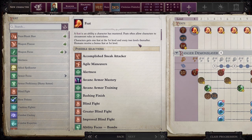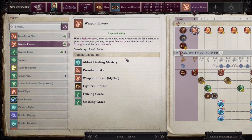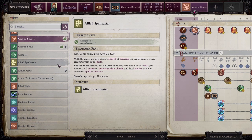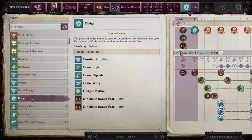Now we have to select a feat. The first one I'm getting is Weapon Finesse — when carrying a light weapon, elven blade, or rapier, I can use my dexterity modifier instead of strength on attack rolls. So I'm not focusing on bows or crossbows but will be melee, quick and fast with short weapons. Then I'm also picking Dodge for a plus one dodge bonus to armor class, which is very useful.